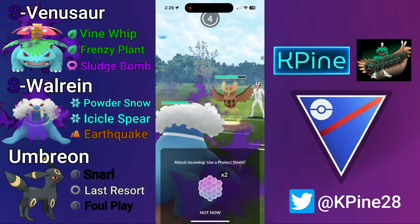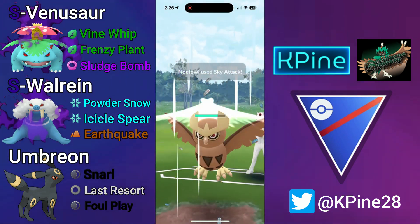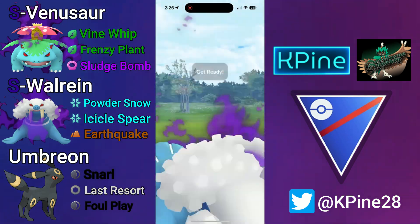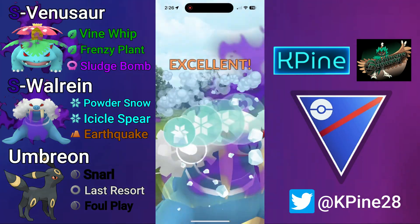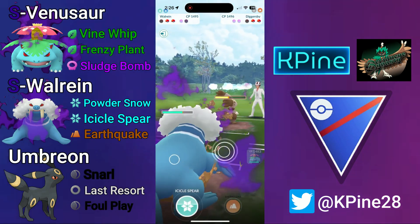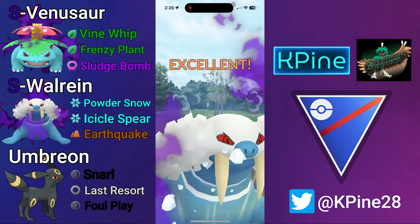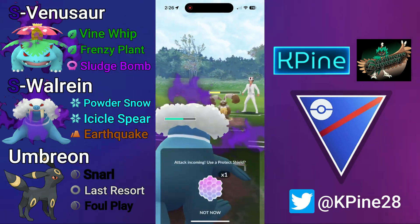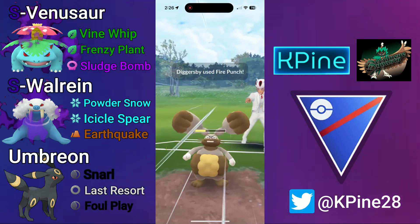We swap immediately into Wall-Rain expecting Knock-Out, which they do. They stay in — are they weak to Shadow Wall-Rain? Even though Wall-Rain got pushed out of the meta with its Icicle Spear nerf, it's still relevant with all the Knock-Owls, Pelipers, flyers, and Altarias everywhere. It turns out they are weak with Diggersby, so this is Wall-Rain's game — constantly over-farming, staying at max energy. I let a move go feeling risky.